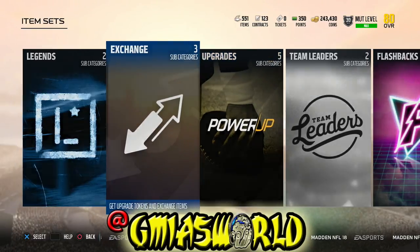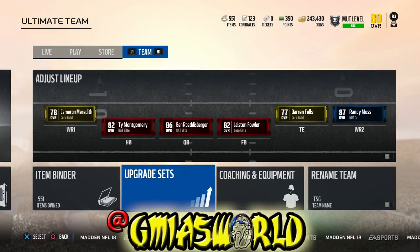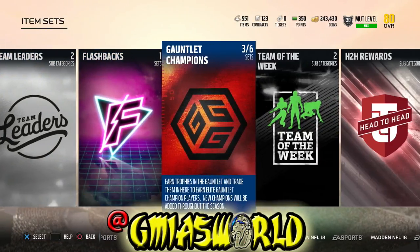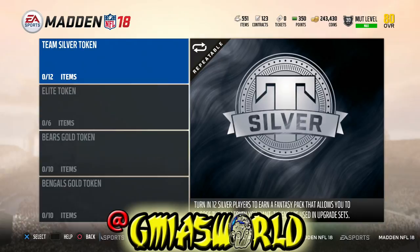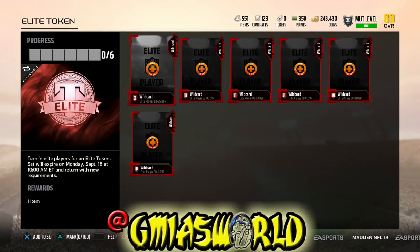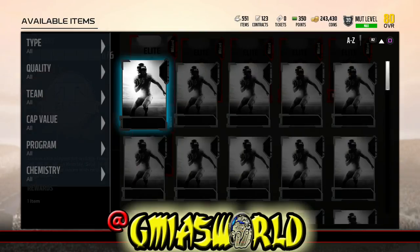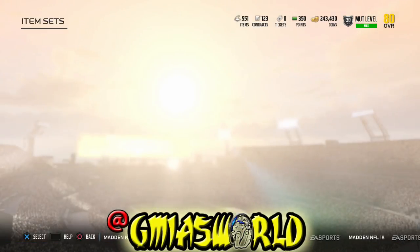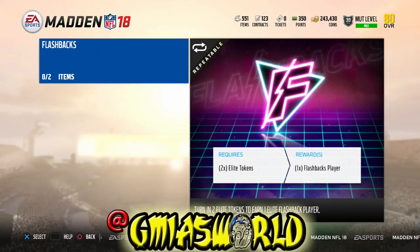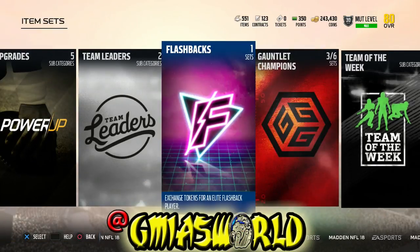Now, with all these new sets and all these new power-ups, you have options. Those flashbacks are auctionable — the one that I got Cam Newton from. So even if you pull a Gnat out of the pack that you get, you can still use the high elite Gnats to make elite tokens that give you flashbacks. You see all these wildcard players — 84 to 85, 82 to 83, 80 to 81. Even if you pull a Gnat out of the pack, they can go into the sets now. They can make elite tokens. You can put two into the flashback sets, get flashback players, and the flashback players are auctionable and tradable. So you can do a major come-up if you've been pulling a lot of Gnats.